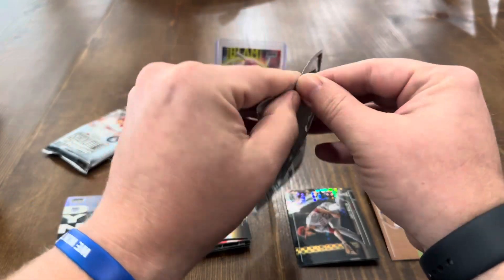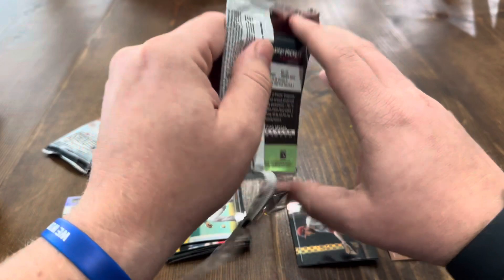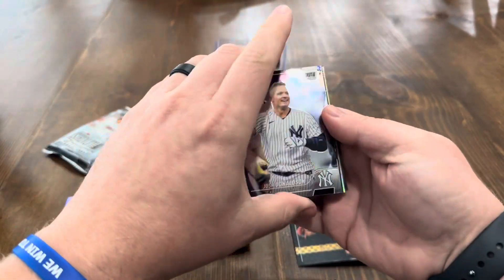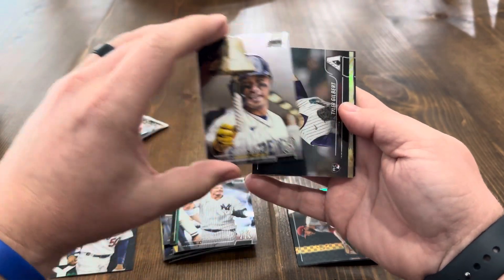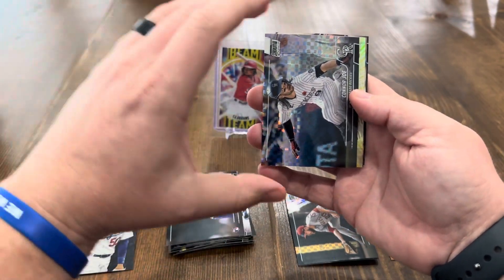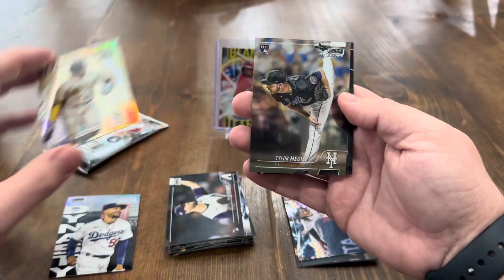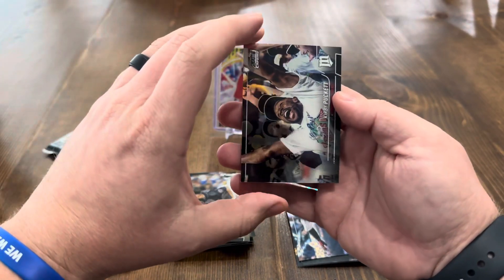Pack three — this should be fairly quick with just four packs per box. Still looking for Julio and Bobby, that would be great. Josh Donaldson, Colton Wong, Tyler Gilbert, Connor Joe on the X-Fractor, Team of the Future Juan Soto insert, Tyler McGill, and Kirby Puckett.